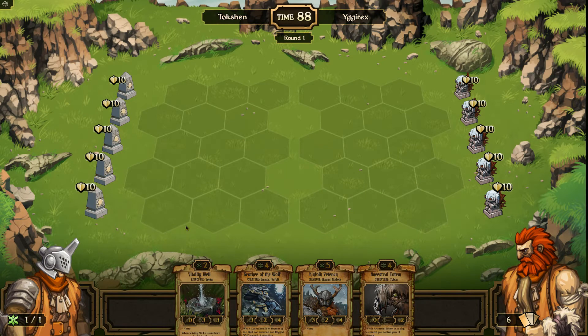This is definitely not as good of an opening hand as my last one. That Kinfolk Veteran should be a Brave, the Vitality Will should probably be a Wolf. Ancestral Totem should be another Bear Paw. Oh well, we'll see how this goes.